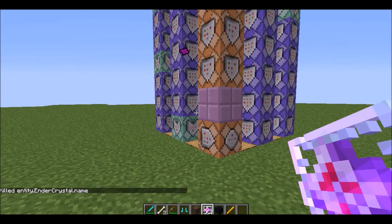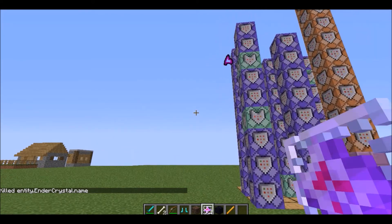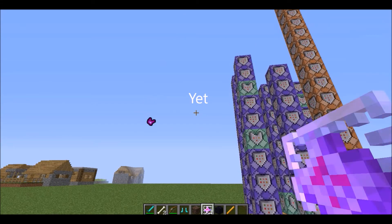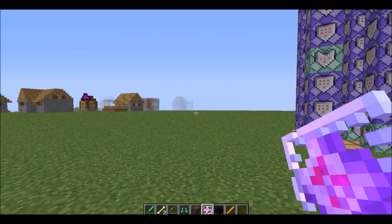Right now we have the Ender Sprite — not really harming anyone. He'll summon an Ender Creeper if you wait and let him stay alive long enough.